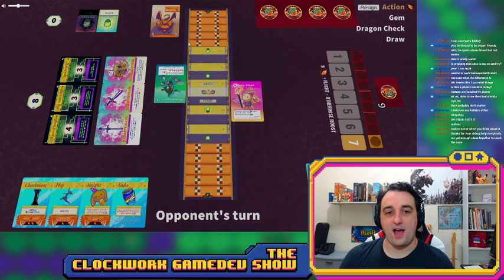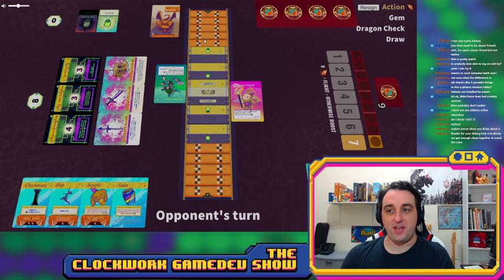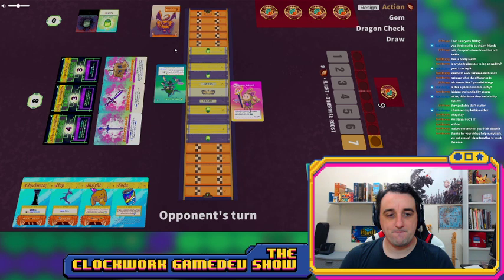The other victory condition is getting the other player eaten by the dragon — if they can't escape the threatened tiles near the dragon by the end of their gem phase, they lose and you win. So those are the two victory conditions: you escape, or they get eaten by the dragon. It's kind of a push/pull — you want to stay in the middle to be safe from getting eaten, but you also want to get off the back end to escape.